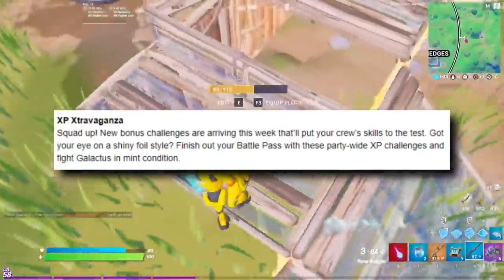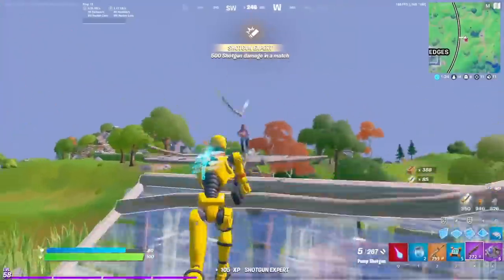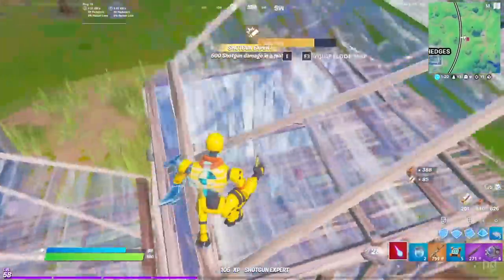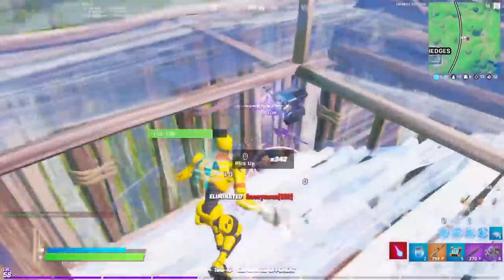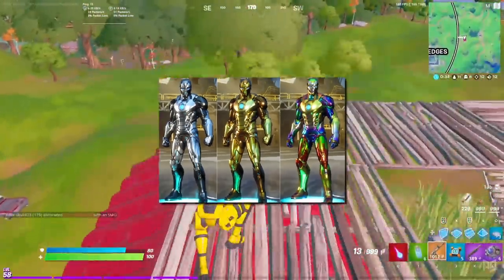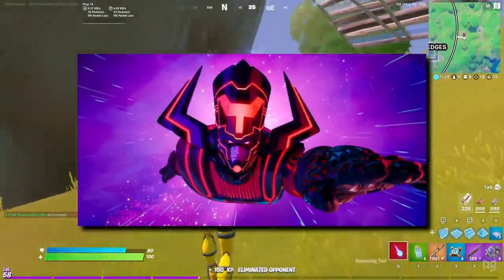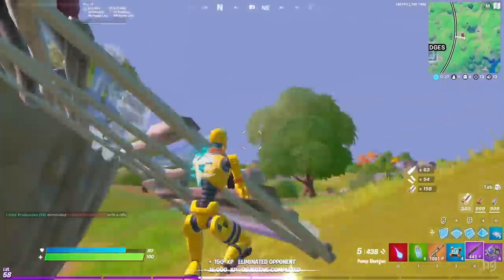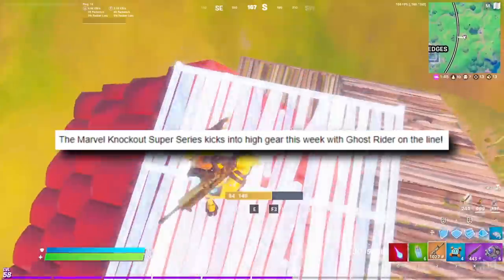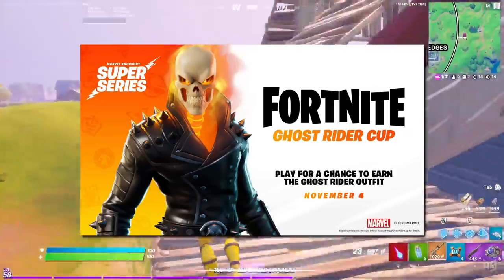There is an XP extravaganza coming to the island this patch. New bonus challenges will be arriving that will put your skills to the test this week. So if you've got your eye on a shiny foil style, or you just want to finish your battle pass, you should complete these party-wide XP challenges to fight Galactus in mint condition. There's also the next Marvel Knockout Super Series, which is going to feature Ghost Rider this week.